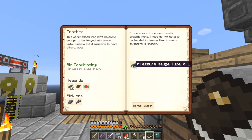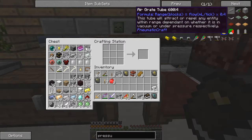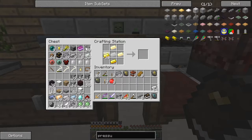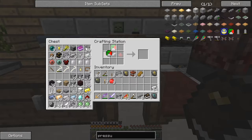So that's completed. Now we've got to make a pressure gauge tube. Let's have a look how we do that - it must be this one. So that's one pressure tube, one pressure gauge which is simply four gold or one compressed iron. We've got everything we need - plenty of redstone. That's the pressure gauge done.